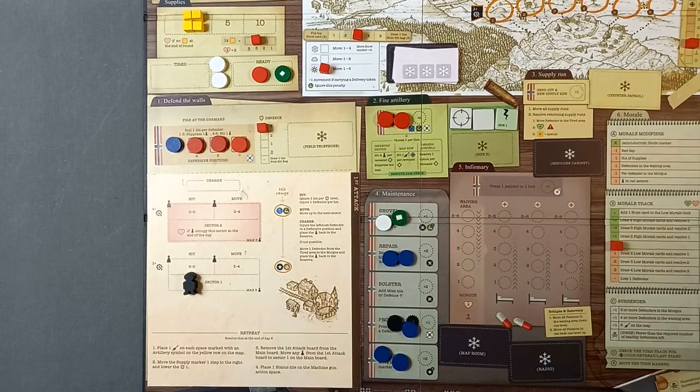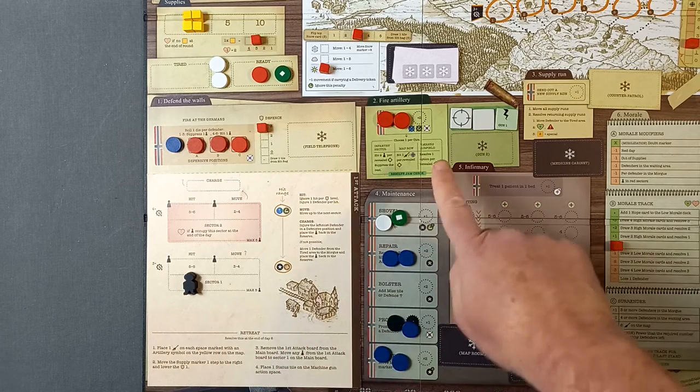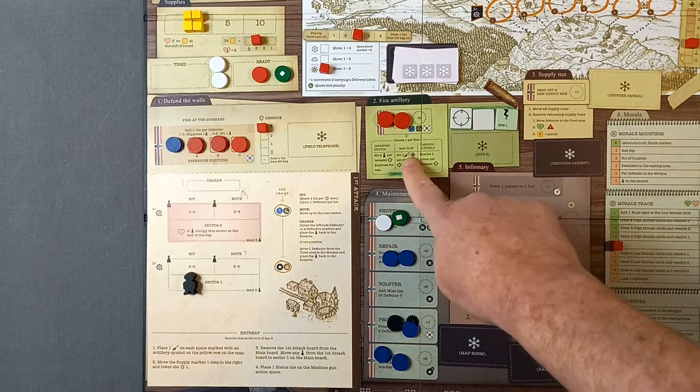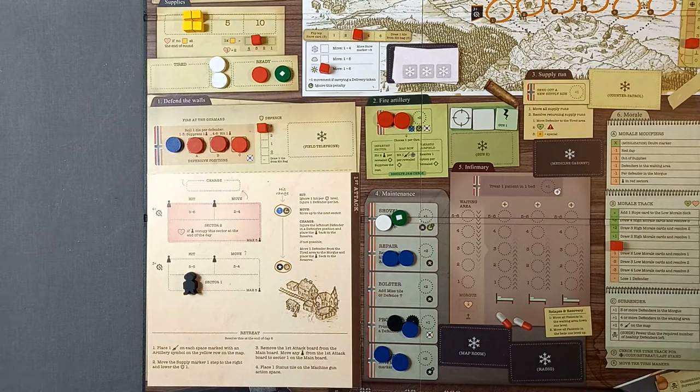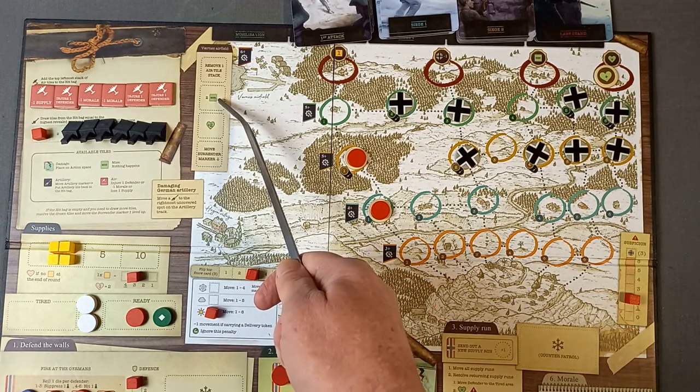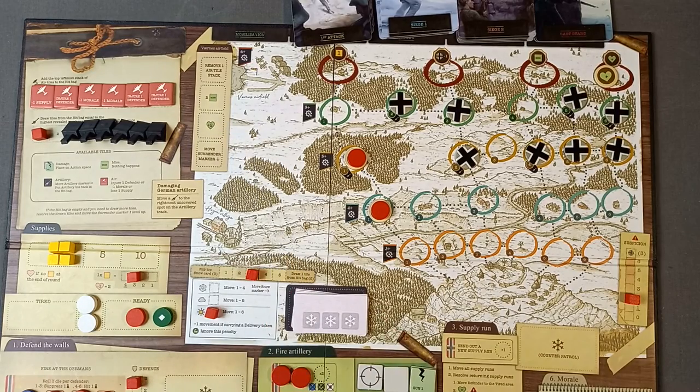Firing the artillery: we don't really need to attack the supply map. I don't think we're going to be sending out any more supply runs. Let's have a go at the airfield. These air tiles are going to be placed in the bag during the siege phases — they have things like minus one supply, injure one defender, and minus one morale — so it's worth removing them. We can add two miss tokens to the hit bag, increase morale by two, or move the surrender marker down. Because we're not doing supply runs we may well run out of supplies, so let's go after the air tile stack. They are removed to the reserve.